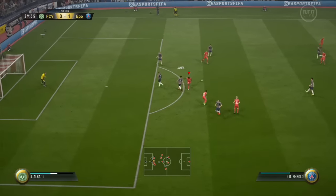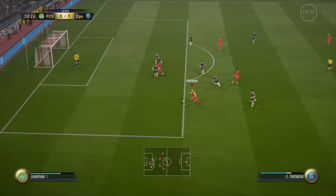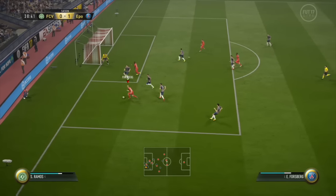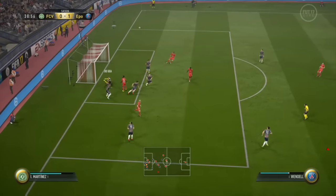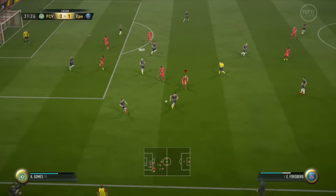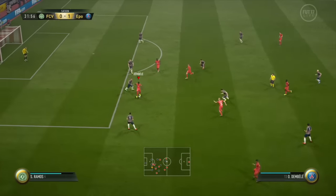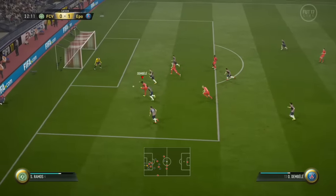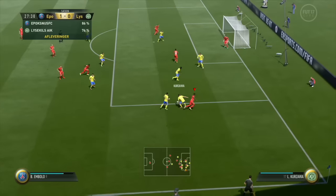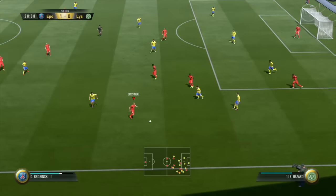To execute this high pressure and gegenpressing, when I immediately lose the ball I use the double pressure — that's the R1 button. I also switch man very fast using the right analog stick to send more players over. I use the R2 sprint button to get over to my opponent as fast as possible, and I use the tackling button to pressure and pull my opponent's shirt the whole time.